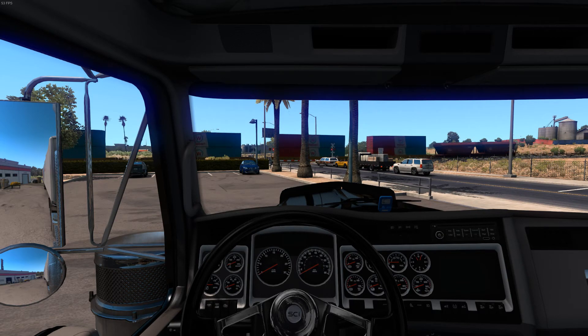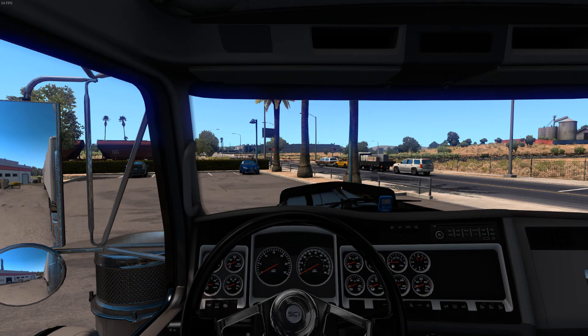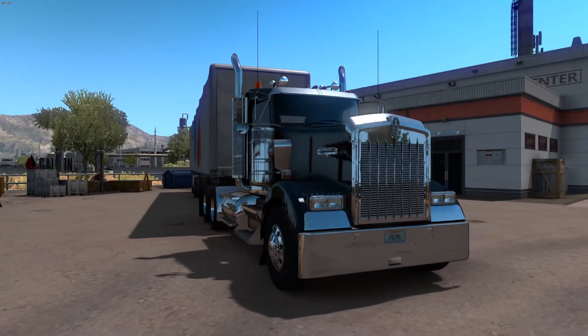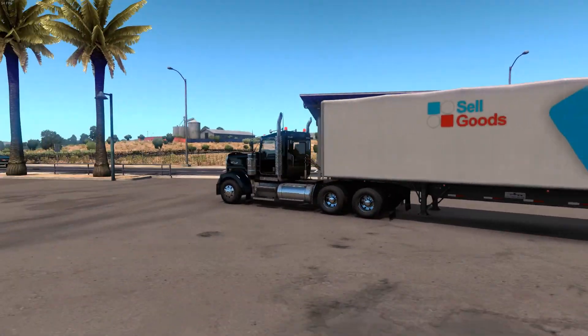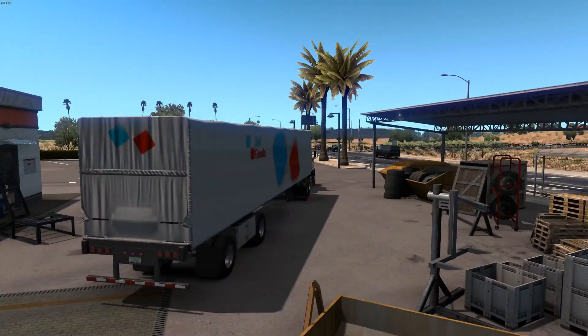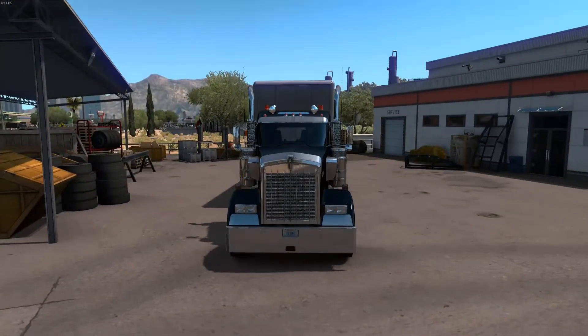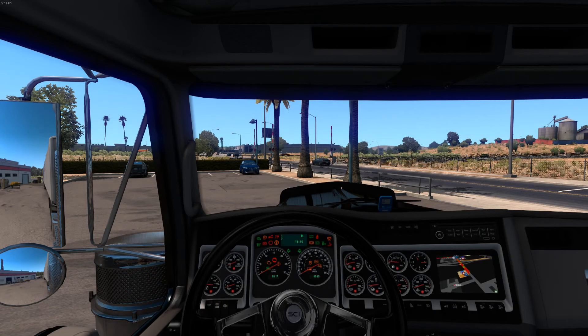That will be the second journey — we have to stop for gas and stuff along the way — and then the third part will be from Las Cruces to Hobbs, which is the final destination. We're taking furniture with the sell goods trailer and my W900, all in its glory in the Arizona sunshine.